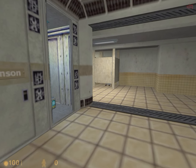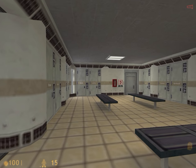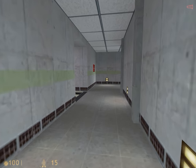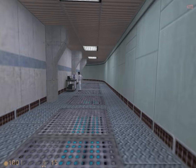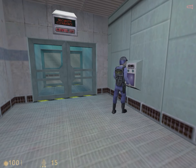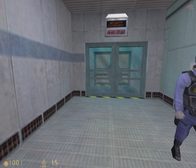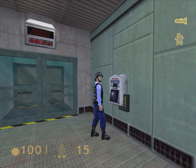Now that we've got the HEV suit, we can pick up the battery in Gordon's locker. On easy and medium difficulty, batteries give your suit 15% power; on difficult mode it's just 10%. The suit still provides some protection without power, but batteries charge up the suit's reactive armour for greater protection. The PlayStation 2 version has fancy models for the retinal scanners, with an animation of a crosshair scanning the retinal image.